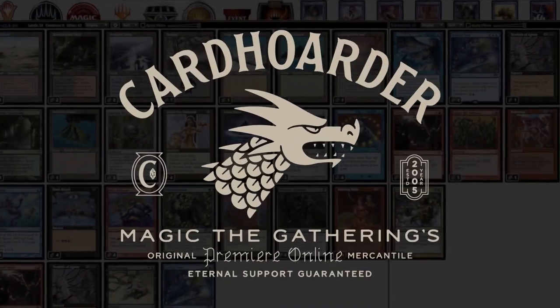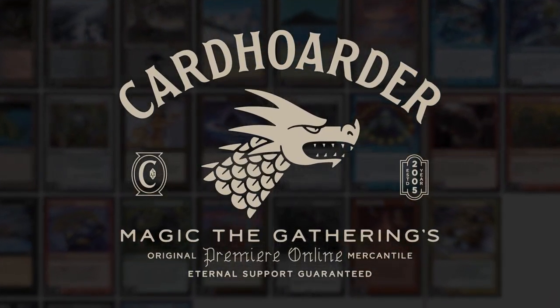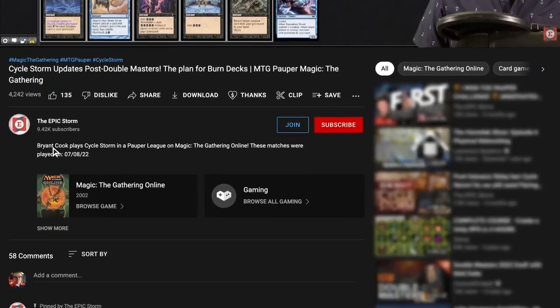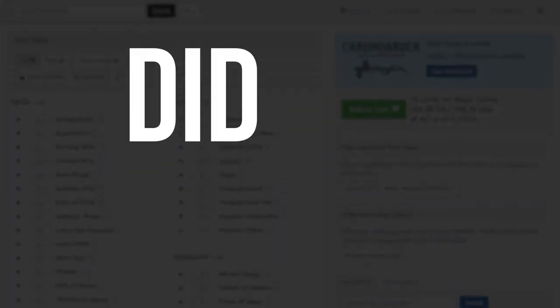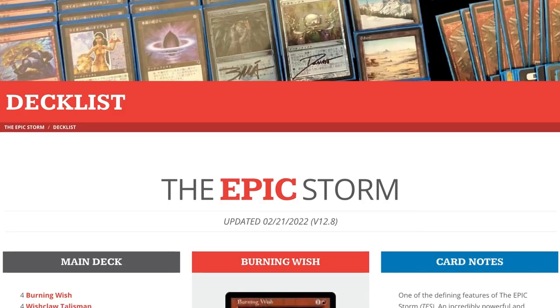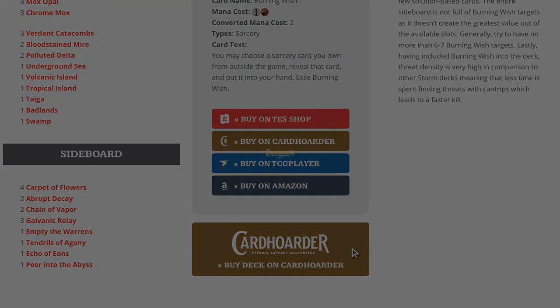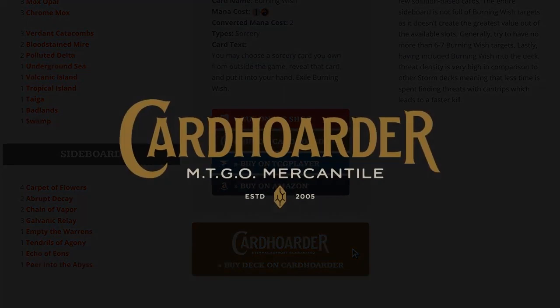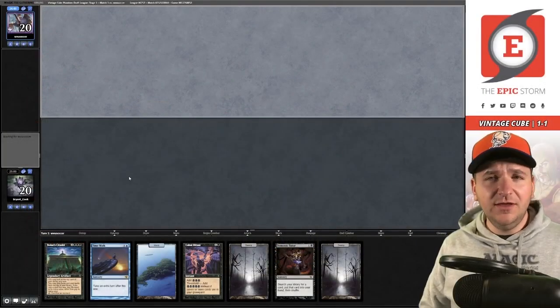With Card Order, renting your favorite combo deck has never been easier — there isn't a more affordable solution for Magic Online. Want to play the deck in this video? Check out the link in the comments to easily rent the deck from Card Order. You can rent the Epic Storm for as little as seven tickets a week. We've made it simple with a button to rent the entire deck at the epic storm dot com slash decklist.